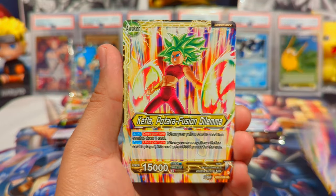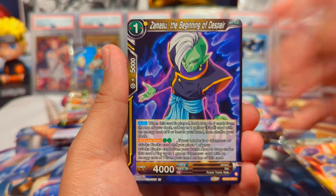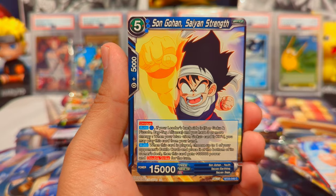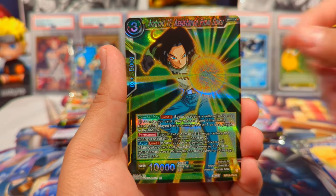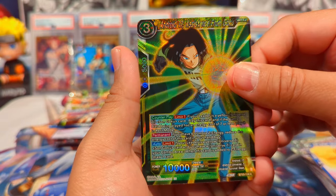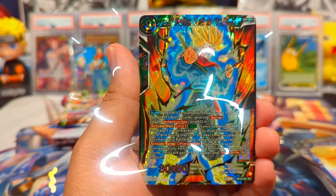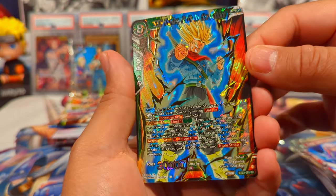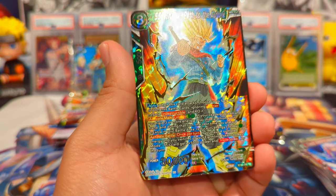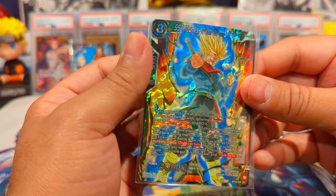We have Piccolo, Kefla, Mr. Boo, Magetta. I want that as a reverse — it just looks so dope. We have Gohan, and we have a hit in this one too. Android 17 Assistance from Goku, Trunks Battle Preparation, and a nice SR — Super Saiyan 2 Trunks: Path to the Future. That looks sick — going rage mode right there.